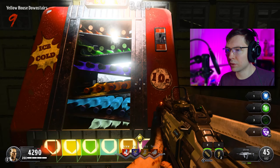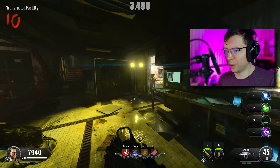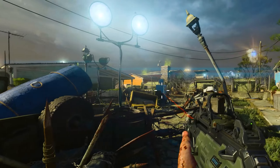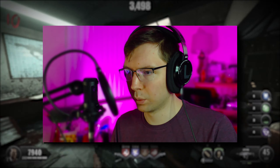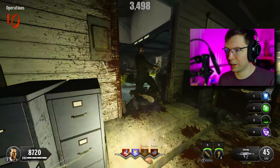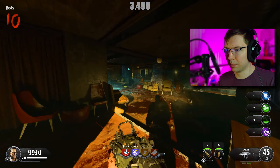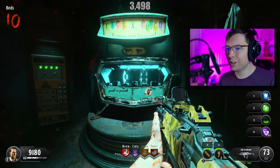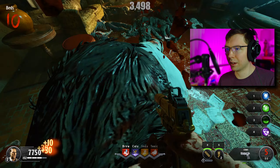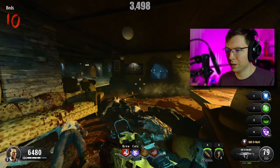I'm going to buy a Zombshell right now. That's the end of the round, but I think I got the Pack-a-Punch ready to go. Zombshell is great — slows everything down. So with the power and Pack-a-Punch online, I'm going to Pack-a-Punch, and I'm going to double Pack-a-Punch as much as I can. We got kilowatt — that's perfect.